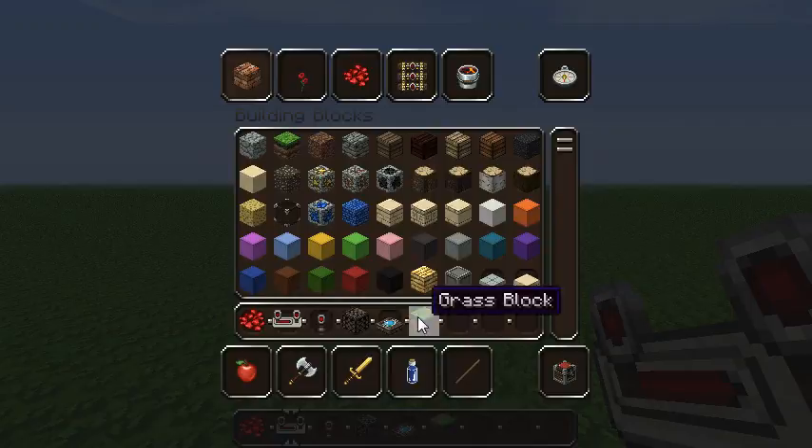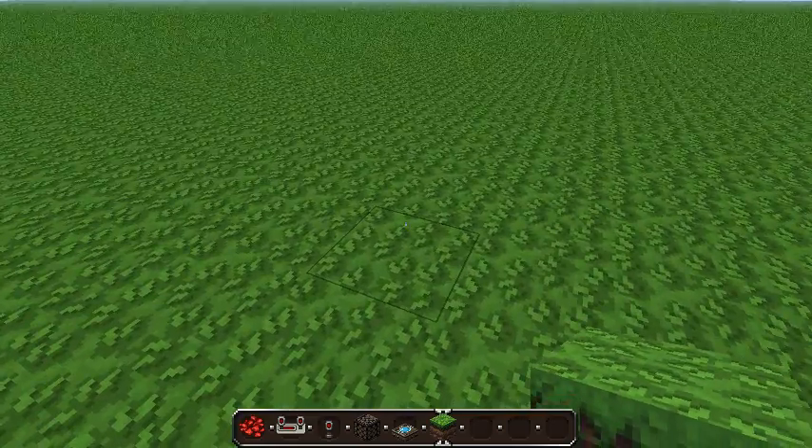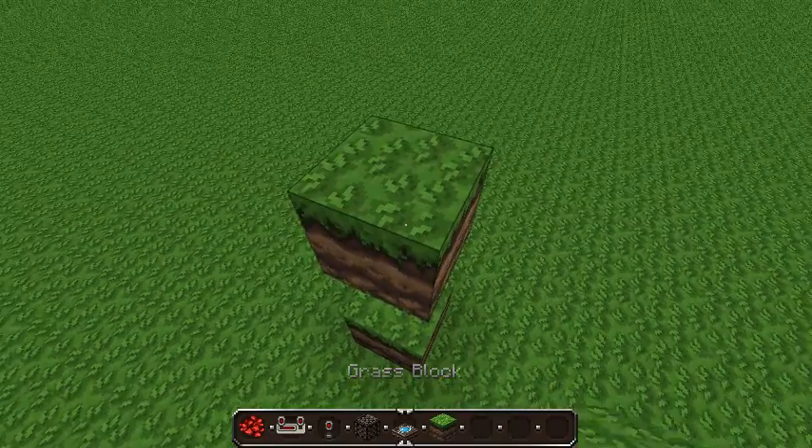I'm going to choose a grass block because they are so cool. Now you're going to place a block with a redstone torch on top, then you're going to do the exact same.